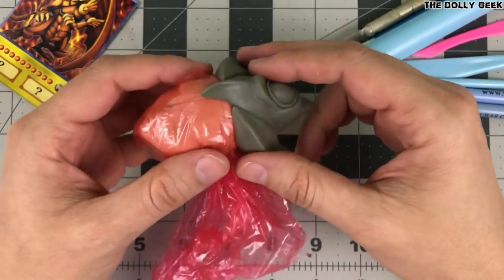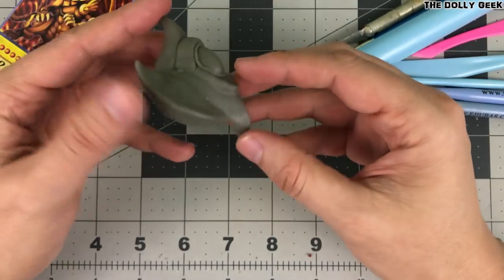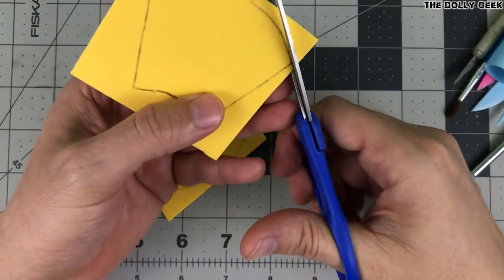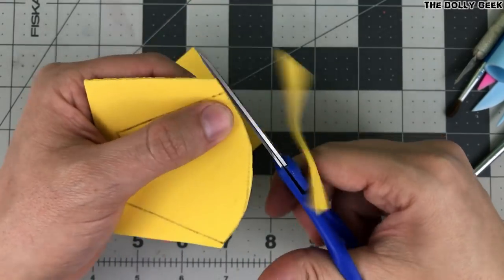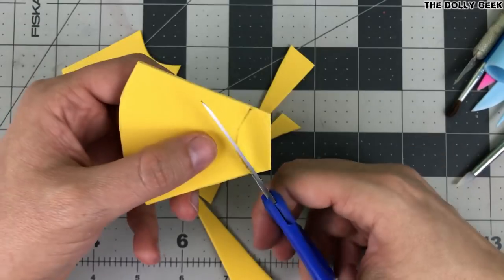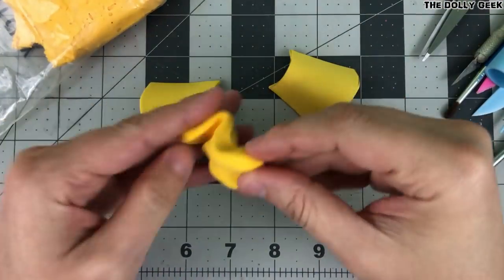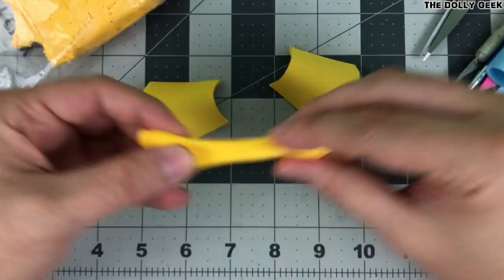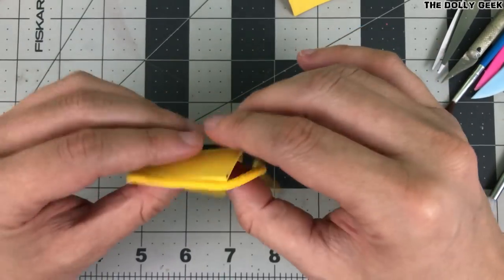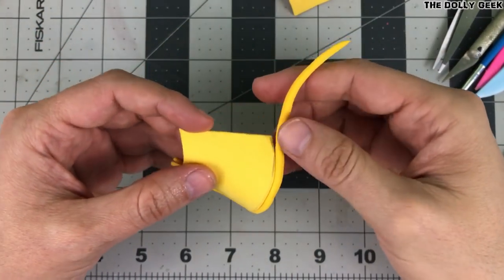Once it's fully cured after six hours, we can finally remove the headpiece. I will be using yellow foam to make the tassets — yes, I had to look up the name for those hip-protector plate things, and they're called tassets. With super light air-dry clay I'm making a border on the tassets so they won't look so plain. Sometimes small details like this can make a huge difference.